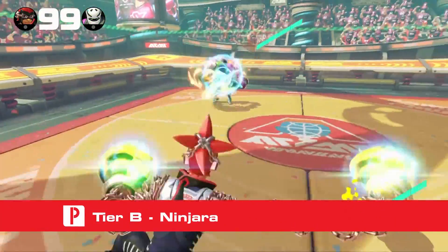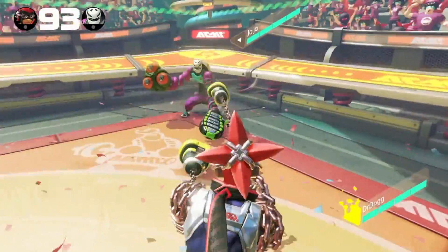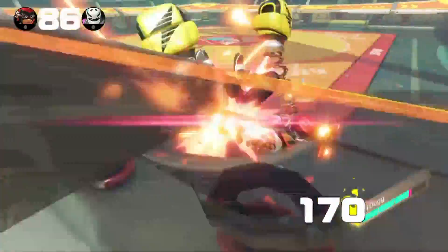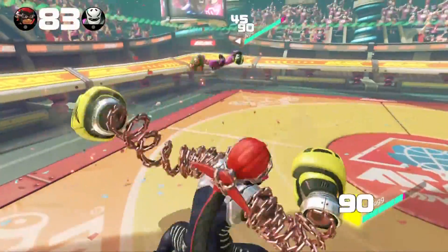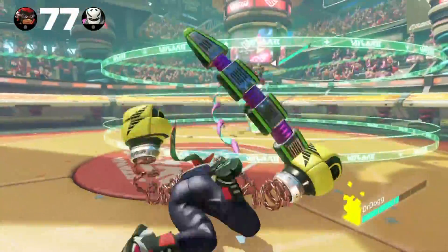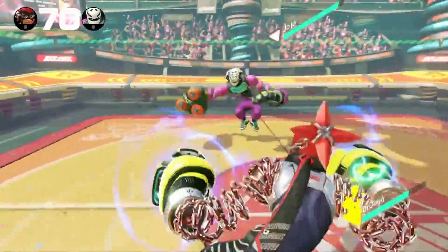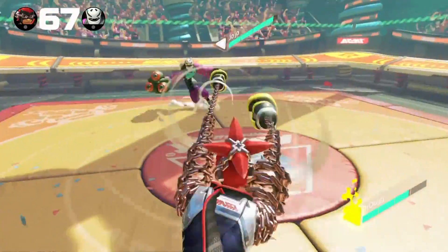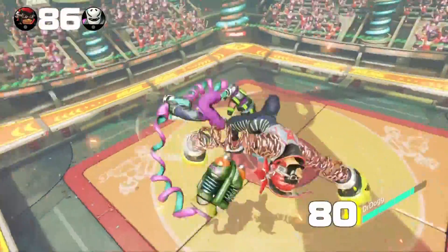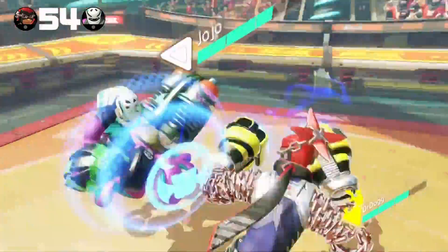Next, we have Ninjara. If you played in the Global Test Punch, you know he was a very popular character. Ninjara's dash is a teleport instead of a normal dash — he disappears as soon as you dodge, then reappears at the end of what would be a normal dash animation. At first glance this may look like one of the best techniques in the game, but on closer inspection it's easily defeated. Ninjara can only reappear in one of four spots: to the left or right of his starting position, or forward and back. A skilled player can wait for Ninjara to dash, then punch as soon as they expect him to appear. His only options after teleporting are to attack or do nothing — he can't evade again after the first teleport until he hits the ground.